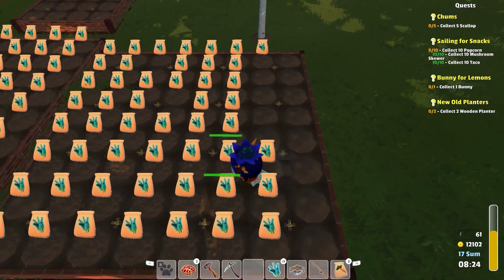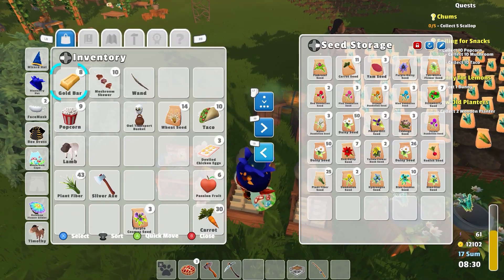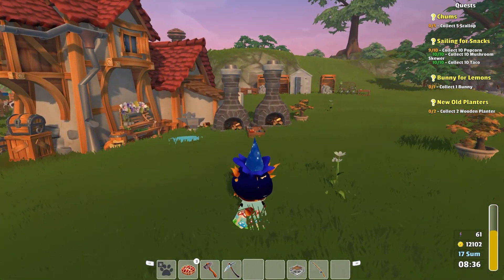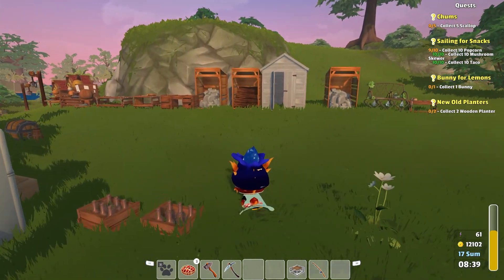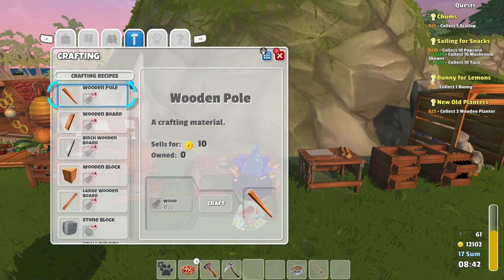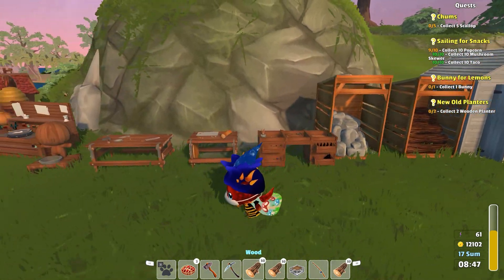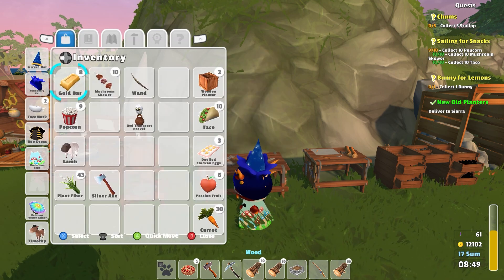I'm just going to plant these here, and then we'll get rid of those. Got wheat seeds, got those purple cosmos seeds. Two wooden planters I've got to make - what do I need for those? Can I make those from here? I don't think so. I feel like I'm going to need fertilizer for these. Wooden planters - there we go. No, this is wooden boards. So we'll make these. Okay, that's that - that was pretty easy.